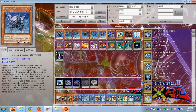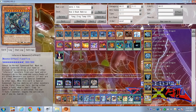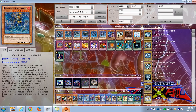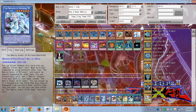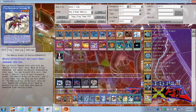The higher Infernoids have strong ATK values. The 3000 ATK one can run over almost any Nekroz monster except for Nekroz of Sophia which is 3300, but it can take down pretty much any of the others. The 2800 could take down Trishula and the others. Infernoid Seitsemas can run over Gungnir — his 2900 can run over Brionac and over Clausolas and any of the other two.